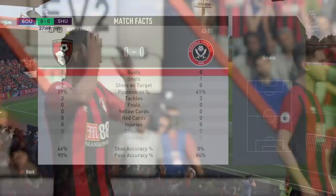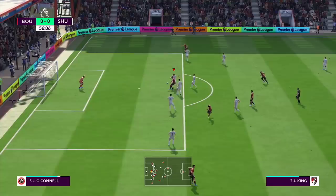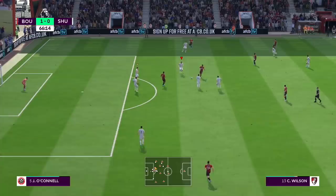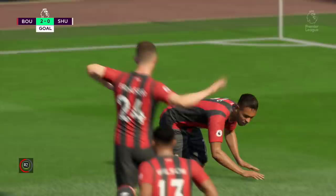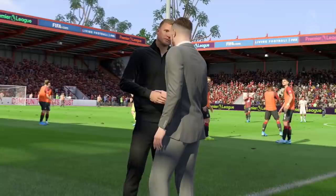Going into the game with opening day nerves — the real-life fixture finished 1-1 with Billy Sharp grabbing the equaliser. First half was pretty balanced and even, but in the second half Bournemouth came flying out of the blocks and got an early goal. Josh King, who was looking the best player on the pitch, made it 1-0. Then just 10 minutes later the Cherries really turned on the style — their pass accuracy was so high and I was finding it so difficult to get the ball off them. They bamboozled me with close dribbling near the edge of the penalty area and after some nice passing, Josh King was free for his second goal, making it 2-0 to the Cherries. That's how the game finished.